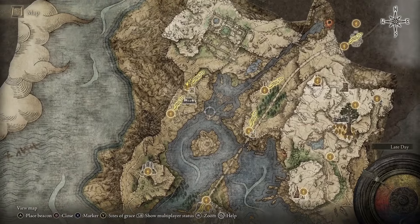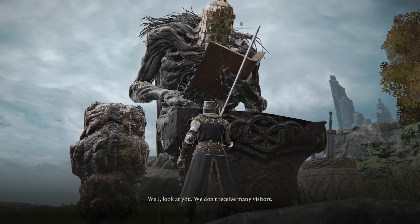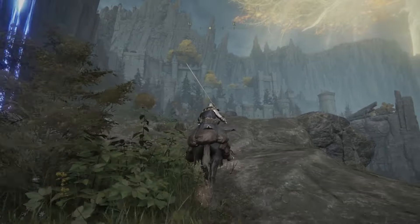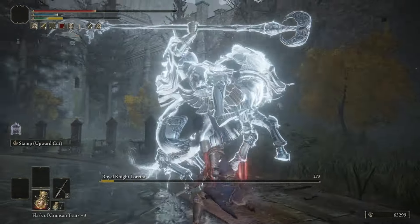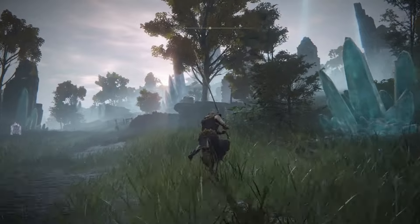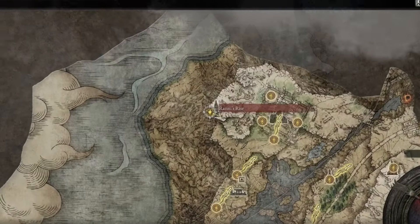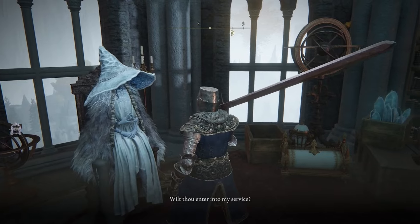Head all the way west in Liurnia and talk to Iji, exhaust all of his dialogue, then move farther north into the manor. Fight your way through the entire manor, kill Loretta at the end, and go through to the Three Sisters Towers, because you need to meet Ranni for the first time. She'll be in Ranni's Rise — exhaust all of her dialogue and agree to serve her.